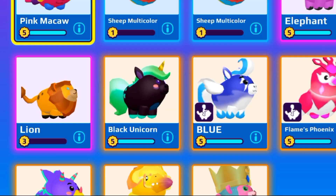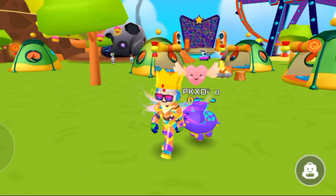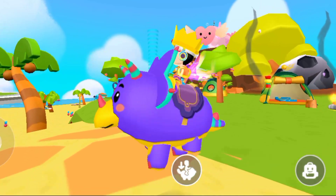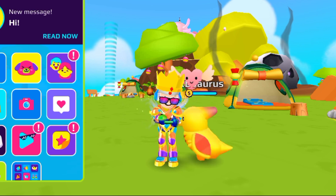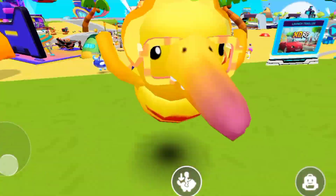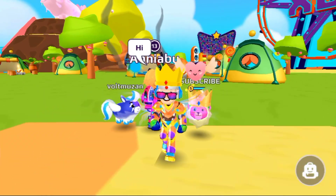The black unicorn is a legendary pet and we all got it from a code. Now here are some amazing pets that are rideable and have superpowers. Look at this dino pet - it's very rare and I think you don't have it, let me know in the comments. This one is the Xaurus pet, it has wings, it can fly, and it's also a unique pet.